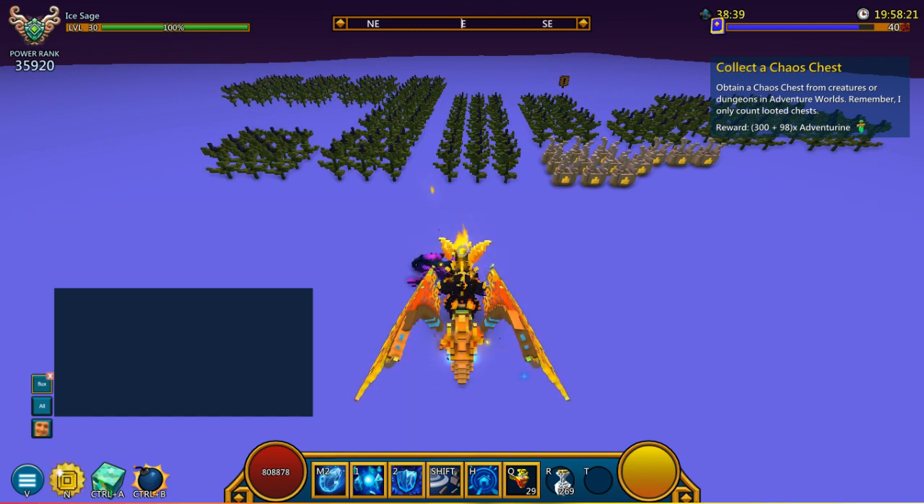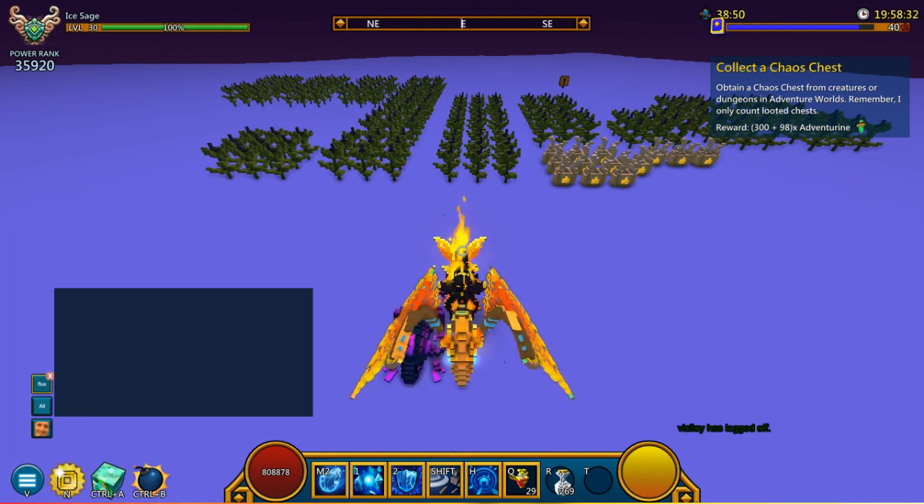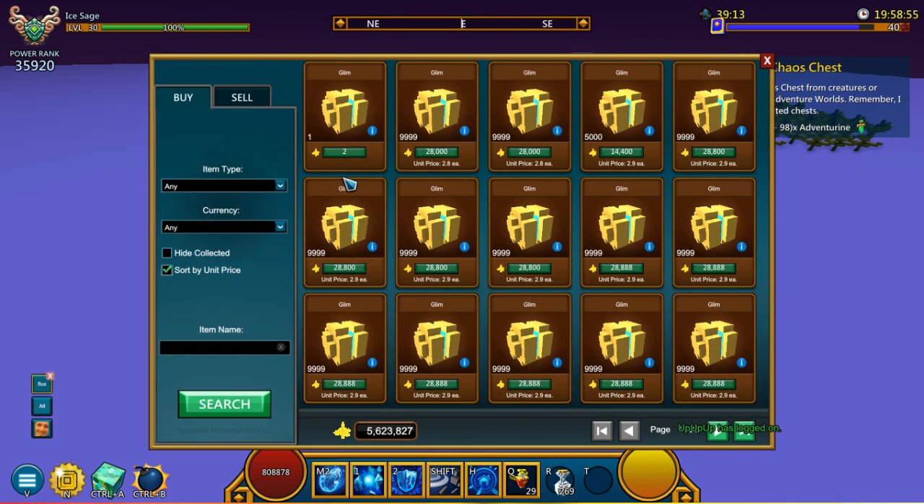Before we begin with the video, there's something I really want to address right now, and it is going to be about botting and marketplace scams. What are these marketplace scams and how do these botters - these dirty cheating botters - actually do it? So if you were to head on over into the market, as you can see right here, there is someone listing a single glim for two flux.